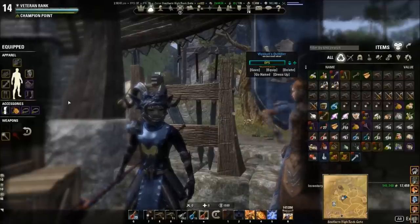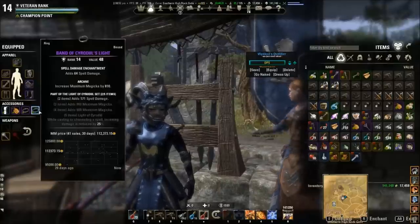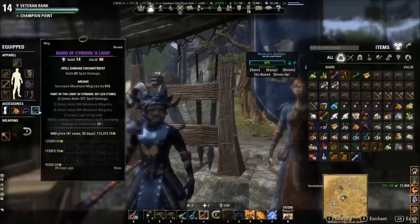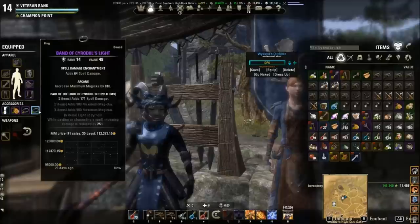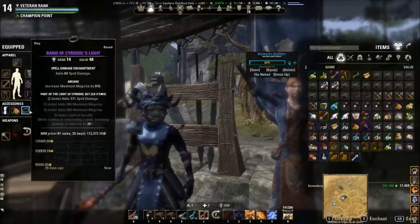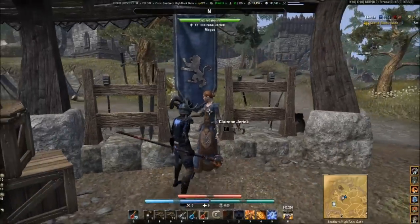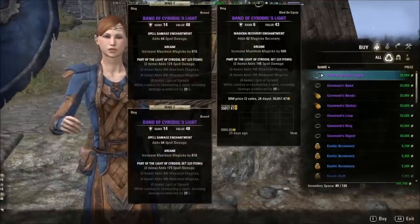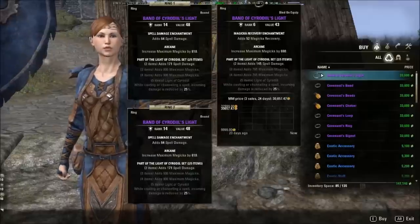Some of the other pieces of gear require Alliance Points from doing PvP actions. Cyrodiil's Light — this is expensive as heck, but it's powerful if you're a magic build. Look at the two-piece bonus: 171 damage, enchanted with 64 spell power. This is where the majority of my damage comes from — just two rings. There's a cheaper version too. One is a VR-14 that I'm using, but you can actually get the cheaper Band of Cyrodiil's at VR-6.